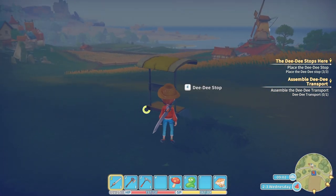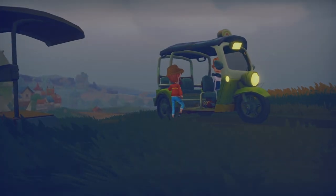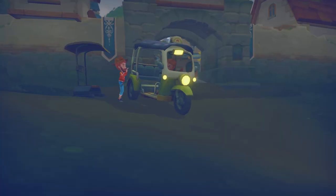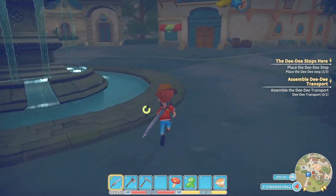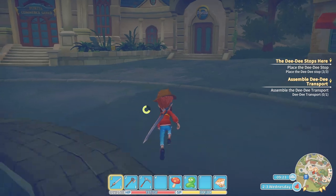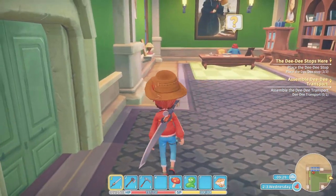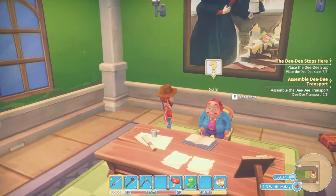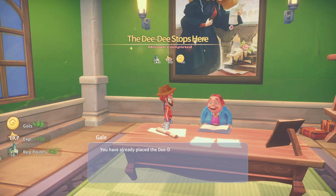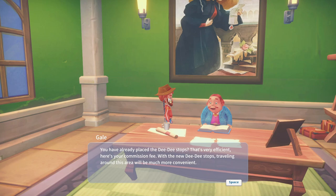This time let's take the DD stop. This time of day the mayor should be in his office. You've already placed the DD stops — that's very efficient. Here's your commission fee. With the new DD stops, traveling around this area will be much more convenient.